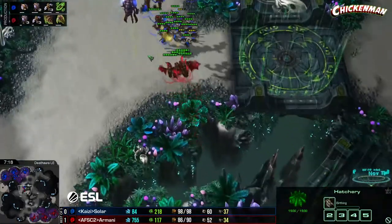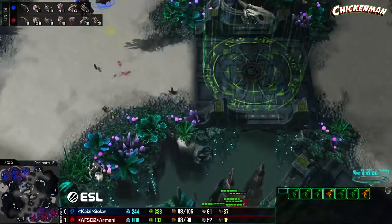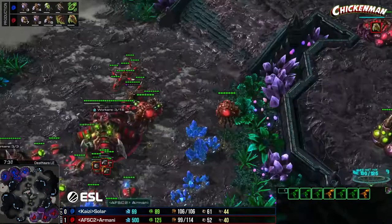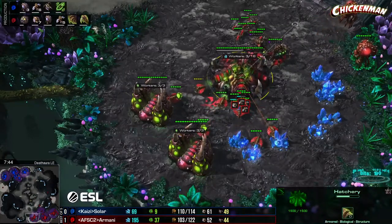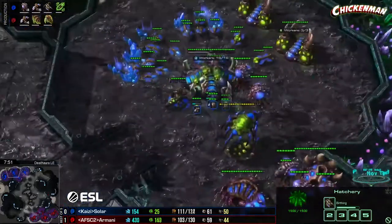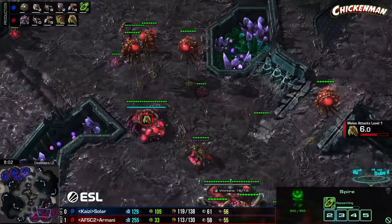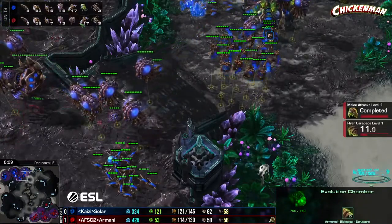I don't like this start to the fight for Solar — his mutas were not all together, leading with the weak muta. A great pickoff there by Armani — those single muta pickoffs are massive. Supply block here for Solar, those overlords didn't all come back in time. Both players have third bases up — Solar is ahead in drones by quite a bit, but Solar has plus-one flyer attacks and I've been told that is not good.